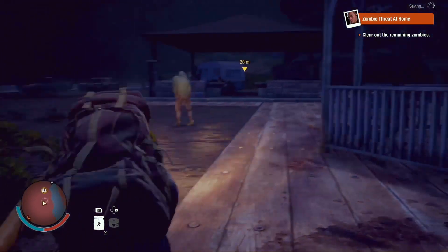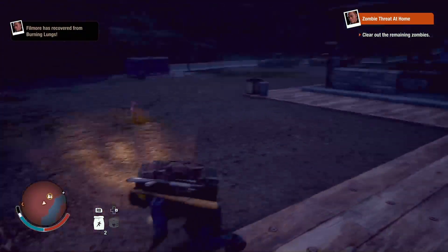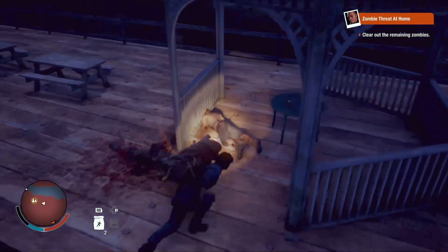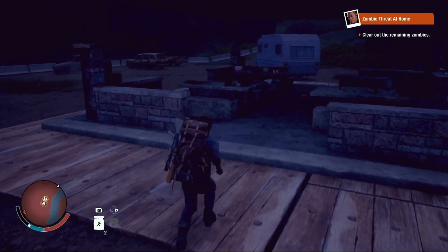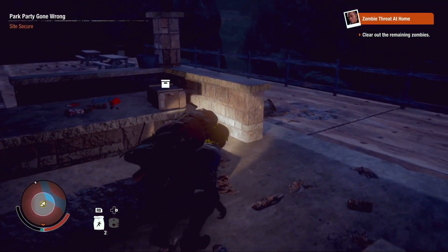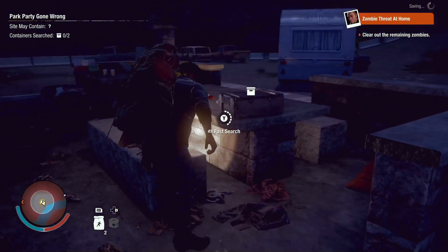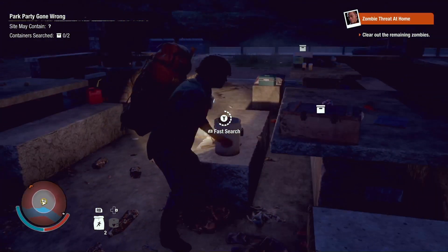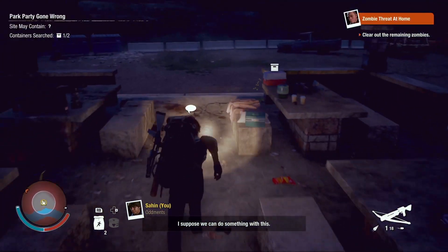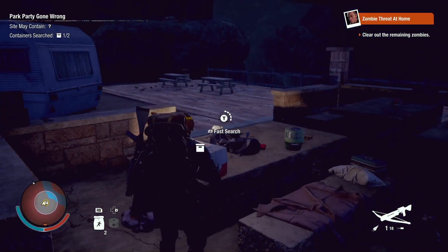This dude is not in an ideal spot. Down you go — I almost messed that up. I don't think there are any other zombies here. So we're gonna check this stuff real quick, then try to attack that plague heart. I don't think we really have the weaponry, firepower, or health we need to attack the plague heart.